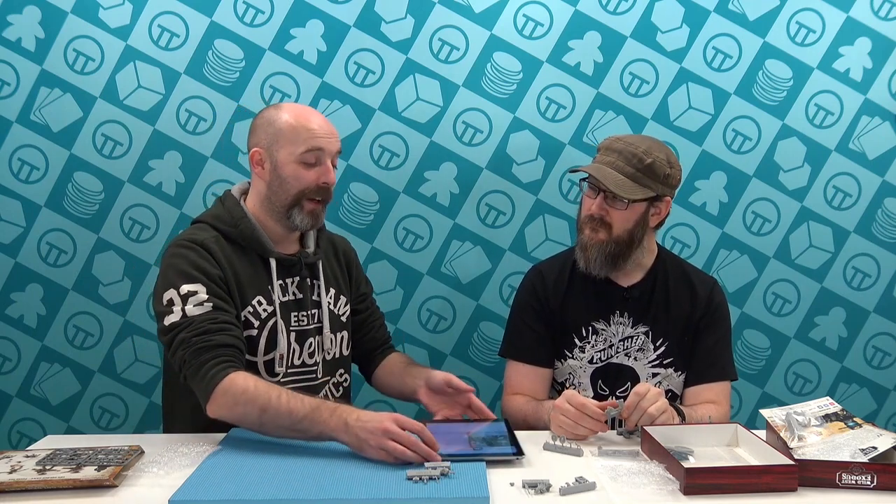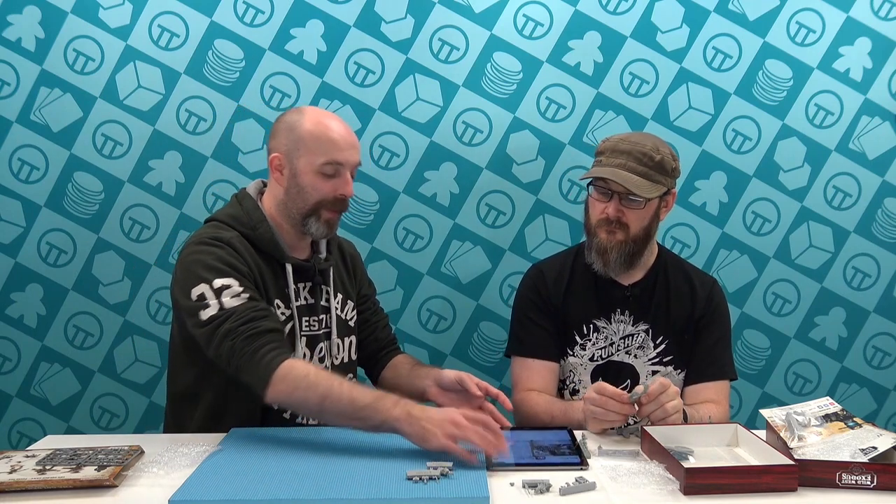She's got a special ability: Compel. For two action points, this unit may select a target unit, friend or foe within eight. That target unit must make a mind check. If passed, nothing happens. If the check fails, the selected unit is compelled and must immediately make an action of this unit's choice. The action counts as a free action and cannot be focused or use fortune. The compelled unit counts as friendly to this unit.